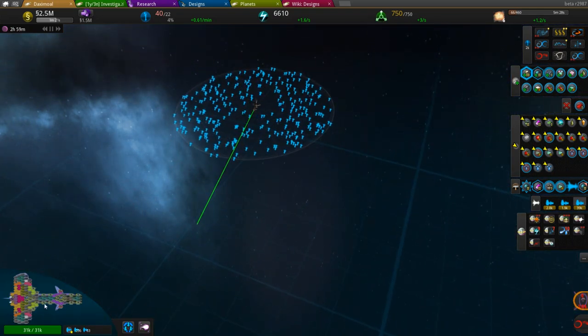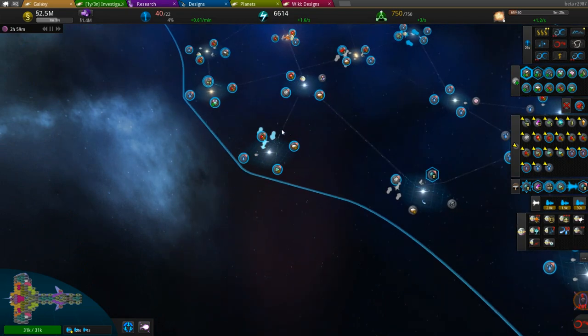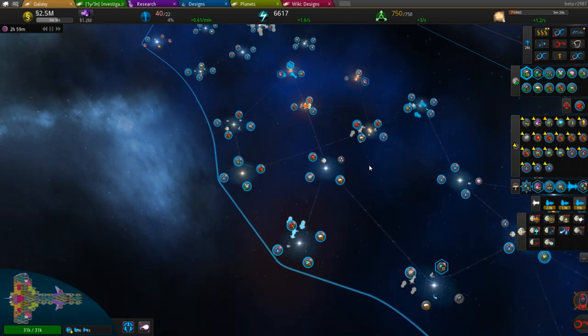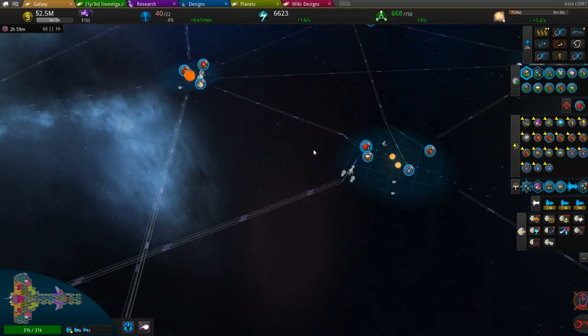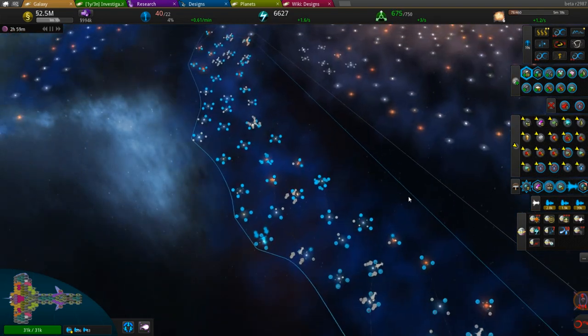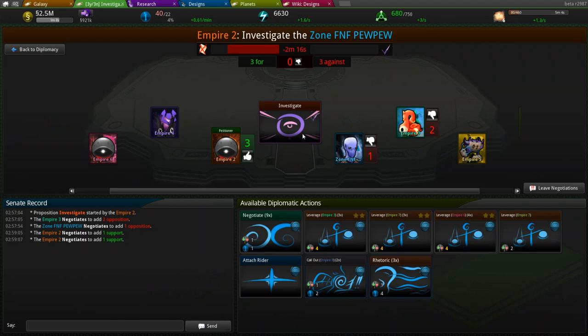Currently this fleet is still king. The ships will automatically repair themselves, but one of the things we might want to do on these capital ships is equip them with some better armor. Going forwards from there, how's this investigate bill going? It is still going on its way.